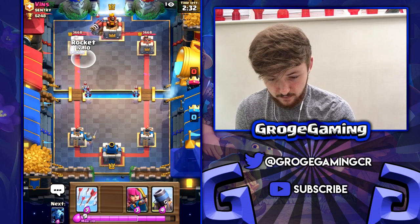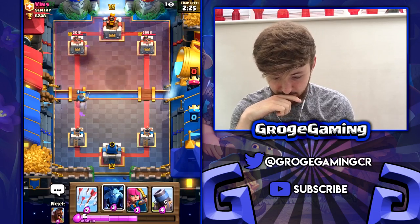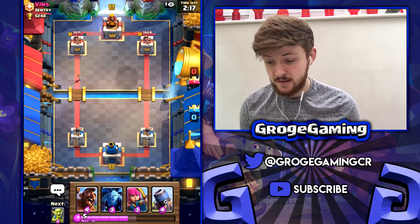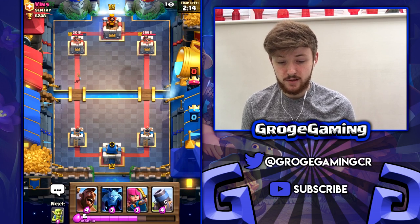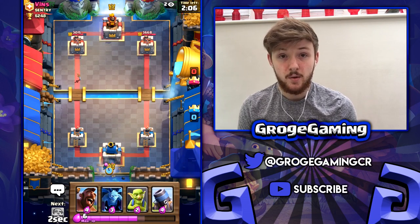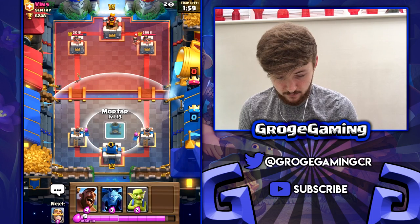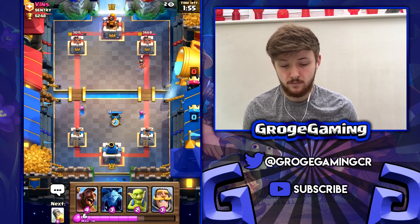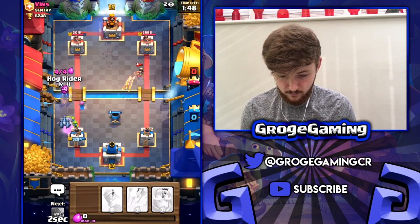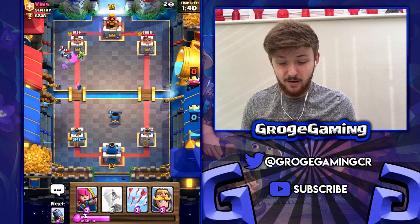I wonder if this takes this out — yes it takes it out. Let's get rid of the archers and the minions as soon as we can so I can rocket his sparky which is great, and I can arrow his minions which is great. What we want to do is play it nice and safe — we're going to split the archers at the back and then go with the mortar. He missed one of them so my archer is going to take out most of his minions and we're going to get a lot of work done on that left tower.